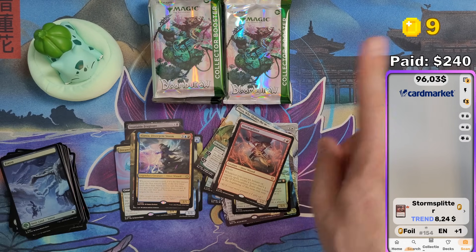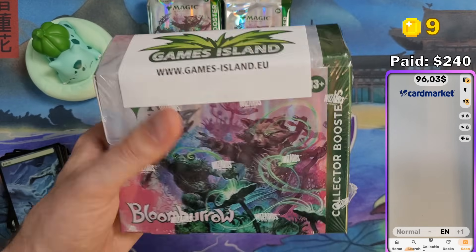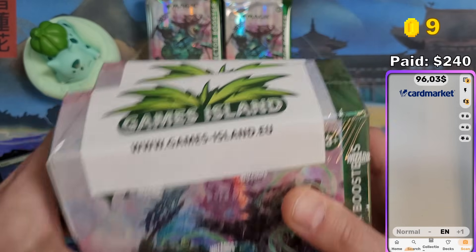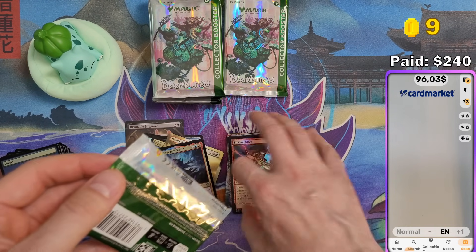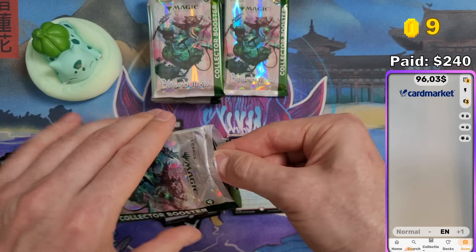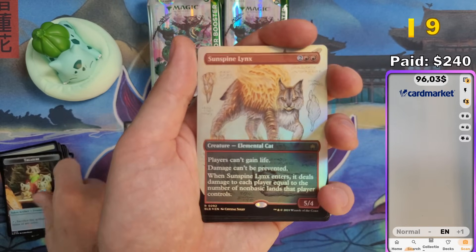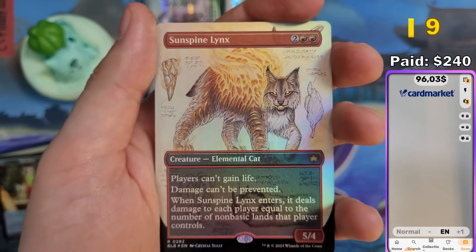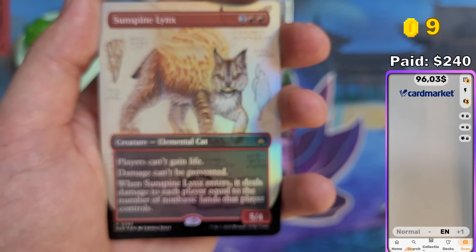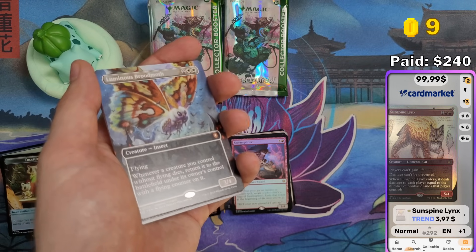Claim these coins by leaving a comment. If you have enough coins, you can participate in the giveaway. I'm going to give away one of these Collector Booster Boxes this Thursday, August 1st, and another one the Thursday afterwards — both sponsored by Games Island. Sunspine Links — wow, this looks beautiful! Ten bucks for the Links. And Luminous Brute Moth as an Imagine Critter — beautiful artwork, ten bucks for this one.